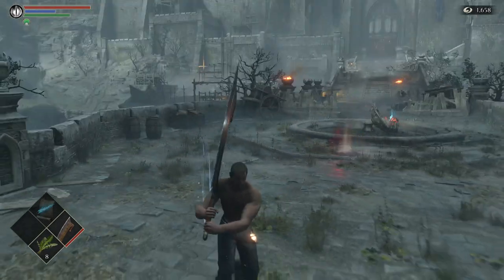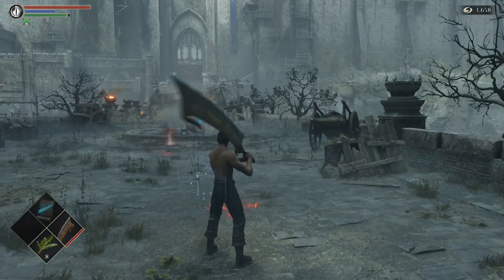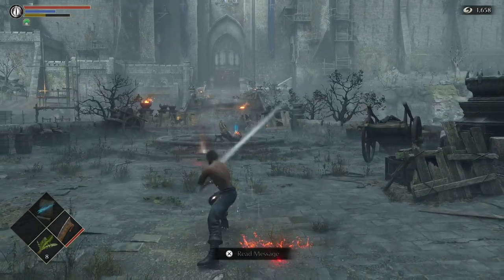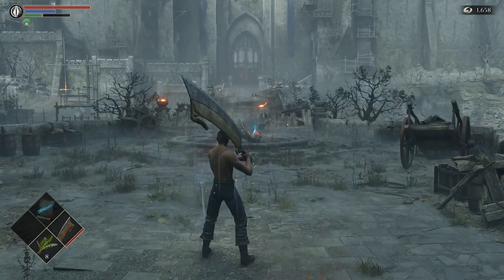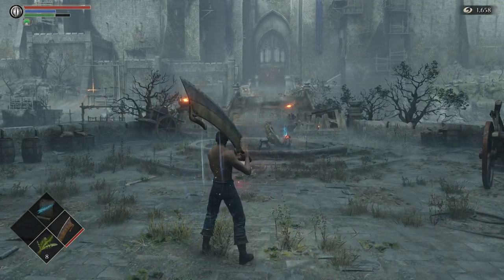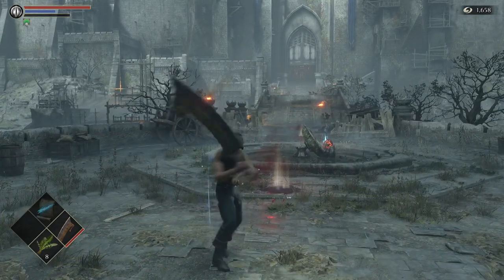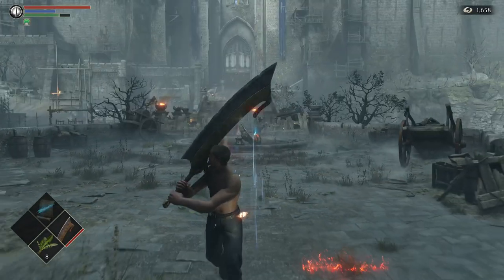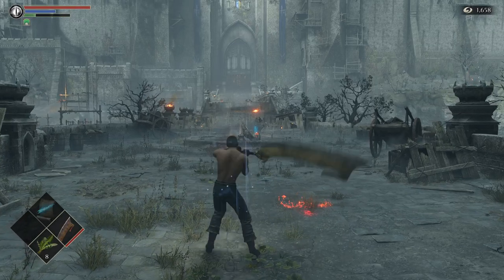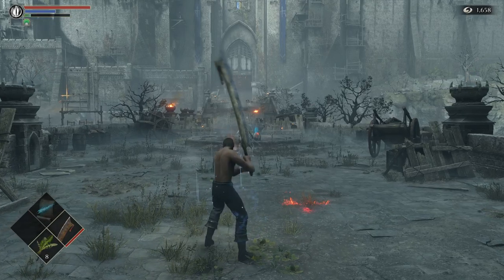So two handed. Two handed R1 has a two move combo. Two handed R2 just does a bam-bam. Back step R1 does a... back step R2 does another downward.